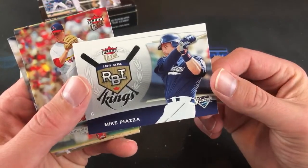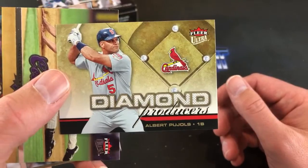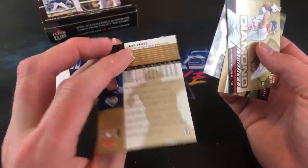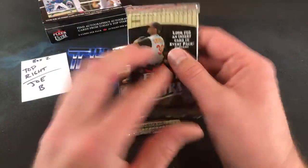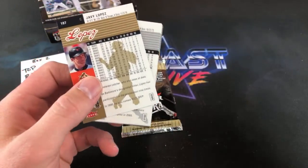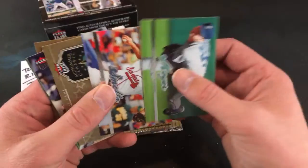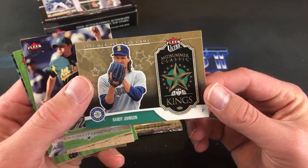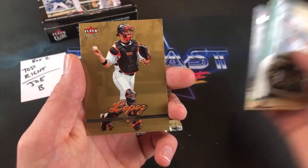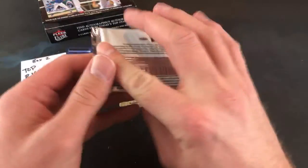Mike Piazza RBI Kings — first time seeing that one tonight. Adam Dunn, Albert Pujols Diamond Producers — a really nice one. These are cool looking cards — I like these better than the RBI and Home Run Kings. There's a Jake Peavy Gold card to end it out. Three packs left. Javier Lopez or as I used to call him JV Lopez back in the early 90s. Andruw Jones Home Run Kings. Smoltz and Randy Johnson — Joe will like this one — Midsummer Classic Kings.